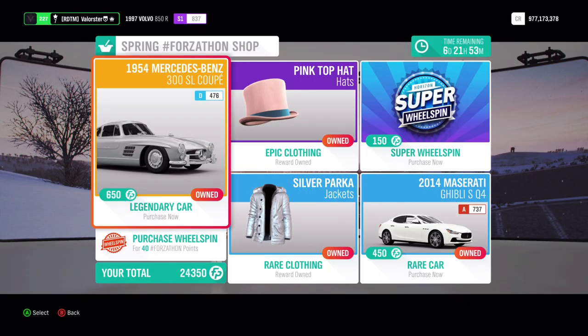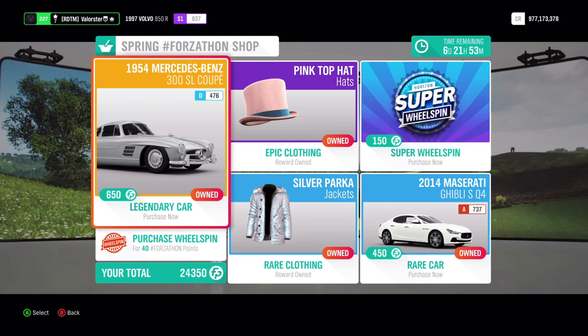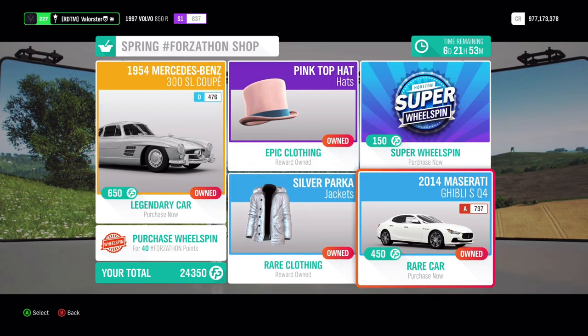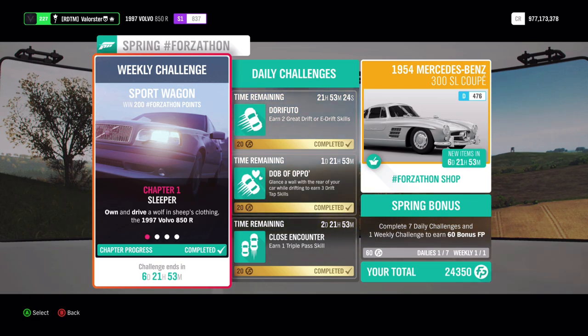In the Forzathon shop there's a very nice 300 SL Coupe — it's not one of the best cars for racing, but since we have a thousand spots in our garage you should have it because it's a really cool car. The Maserati is also a good car but not an OP car. Then we have some clothes.